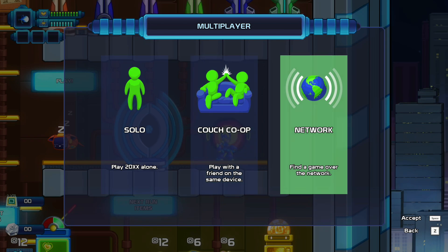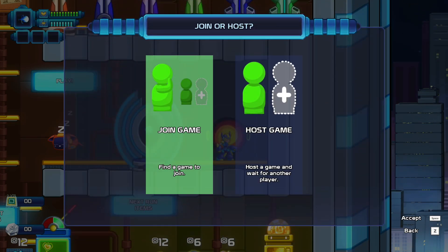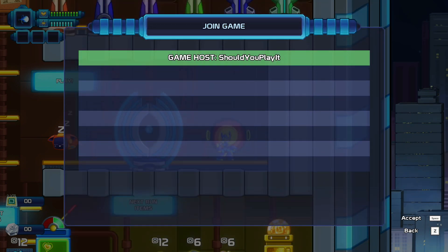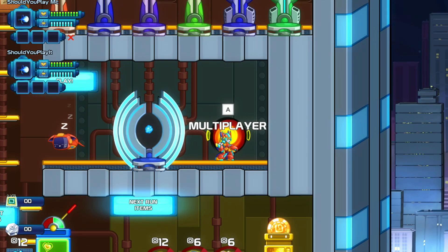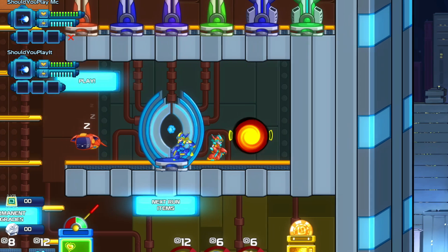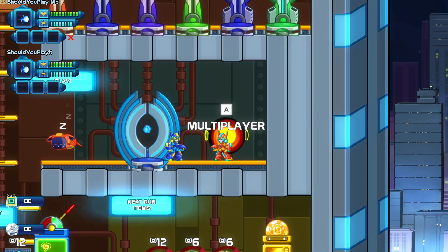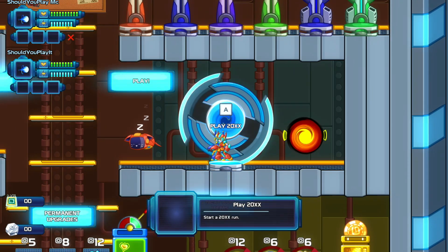The other player on the other computer does exactly the same thing: goes to Multiplayer, chooses Network, then Friends Only, and chooses Join Game. As you can see, it's the only game listed because it shows only games from friends you've added on Epic Game Store. After connecting, everything works just as it should.